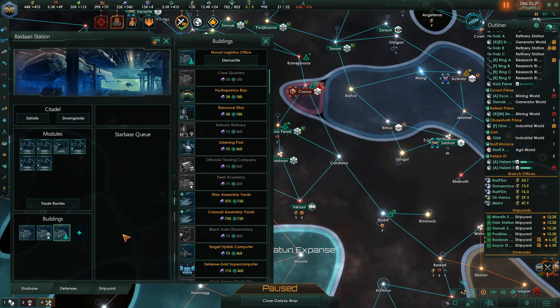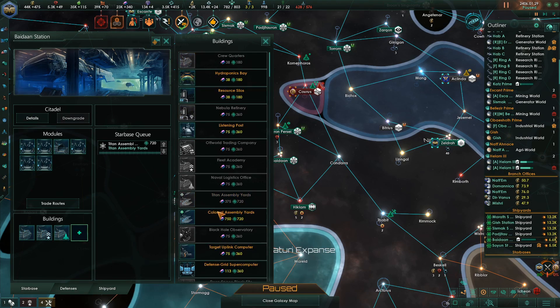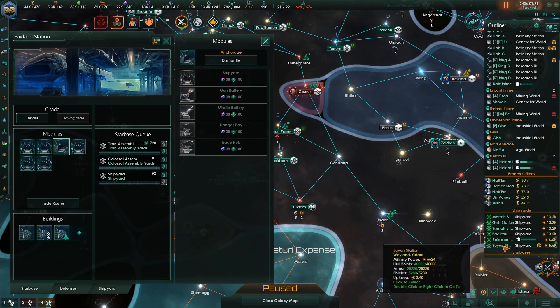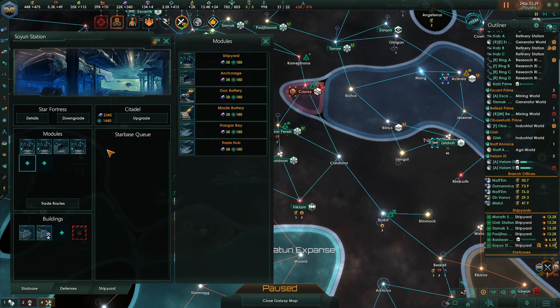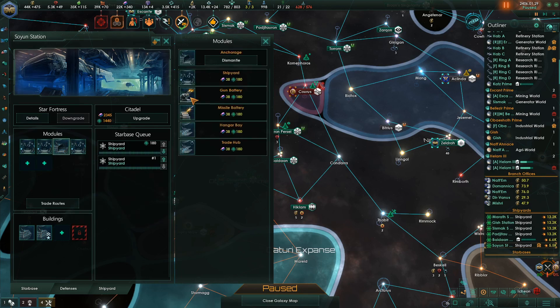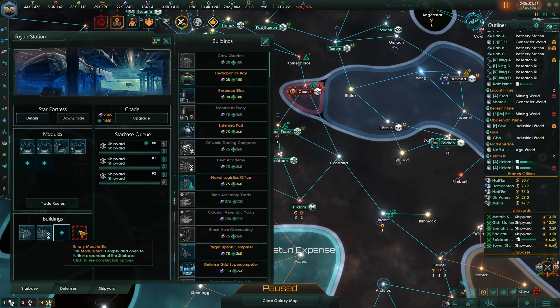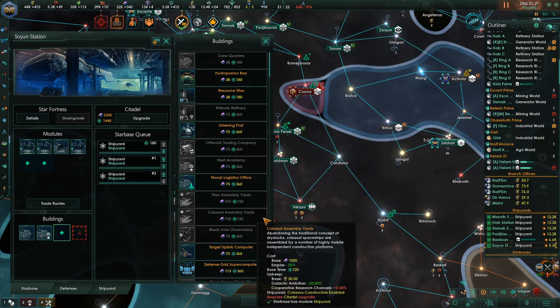Here's what you have to do — Titan Assembly Yards, Colossus Assembly Yards, get this into a shipyard. Same thing over here. I've always kept an Anchorage and a Naval Logistics Office on these, but it's not as important if you want to get the Titan thing on there.